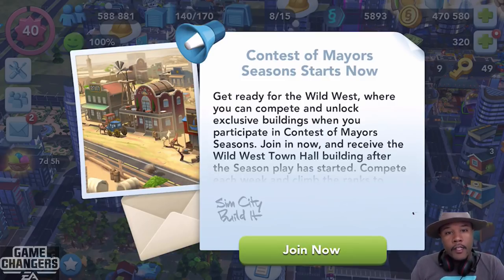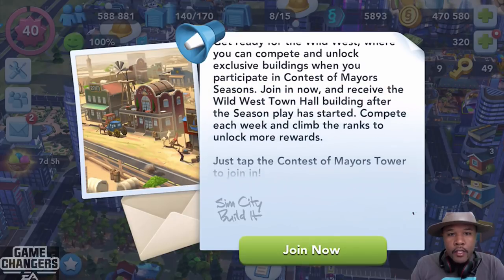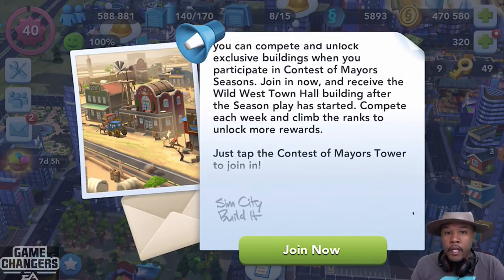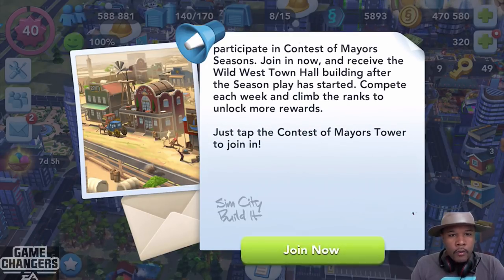We're gearing up for the Contest of Mayor's Season with this Wild West theme. Get ready for the Wild West where you can compete and unlock exclusive buildings when you participate in the Contest of Mayor's Season. Join in now to receive the Wild West Town Hall building after the season has started. Compete each week and climb the ranks to unlock more rewards.